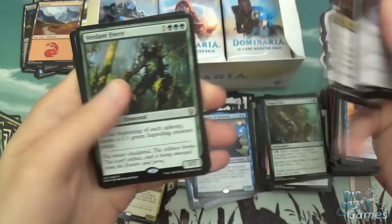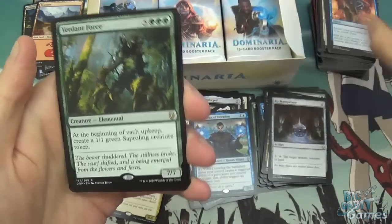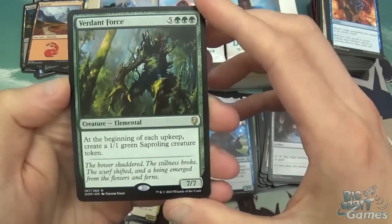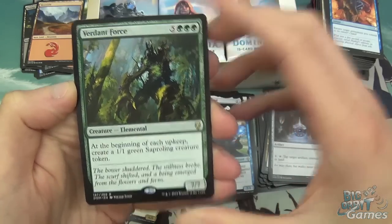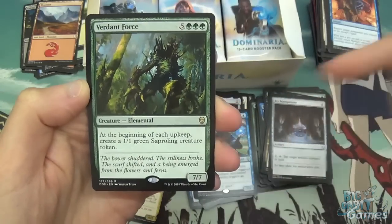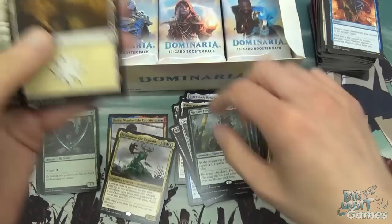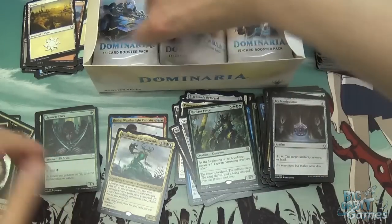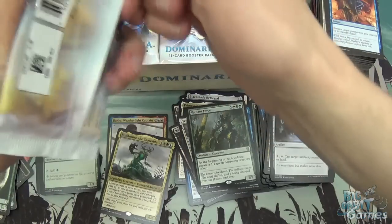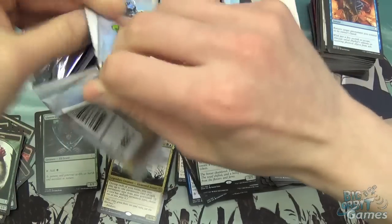And then Garner the Bloodflame, and Verdant Force. So beginning of each upkeep, create a 1/1 green Saproling token — 8 mana, 7/7. It's 8 mana 7/7 that generates a 1/1 if it doesn't die by end of turn. Not too bad, not amazing, but it is a reprint. It can't be that bad if it's reprinted several times.